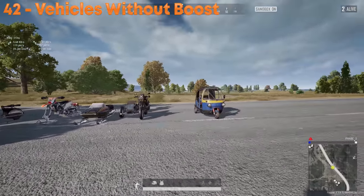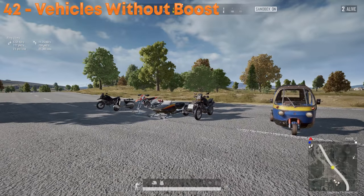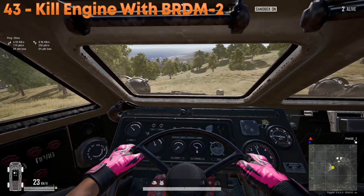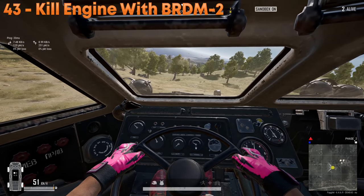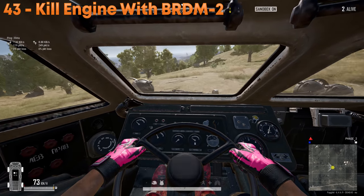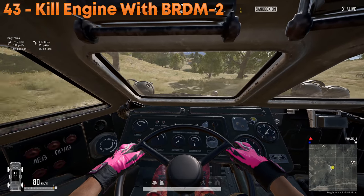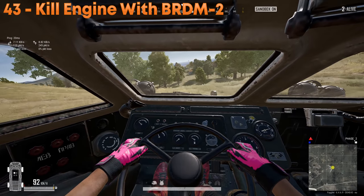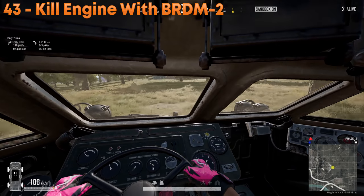The following bikes and vehicles all have one thing in common: no boosting and they can all be controlled in the air. Killing the engine can be done with the C button. If you kill the engine in a BRDM, it will gain incredible speed going downhill because of its weight. You can surprise enemies with a silent BRDM rolling in, and killing the engine saves gas and makes no sound.